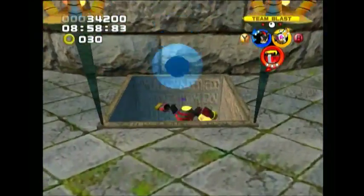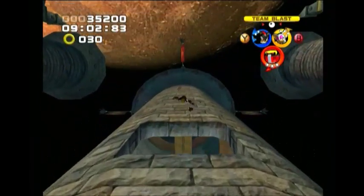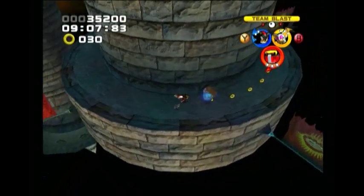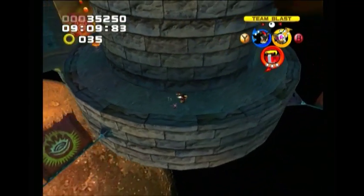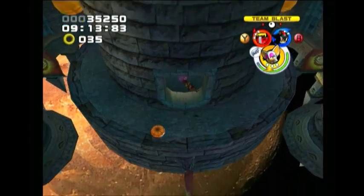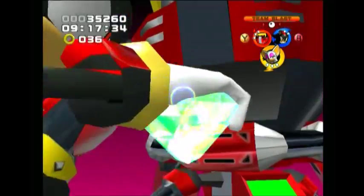We defeat another couple of shield guys, and now we're falling down again at the bottom of the level. More ghosts just show up and cause problems, and then we're going to go in this hole and work our way back up to the top of the level.